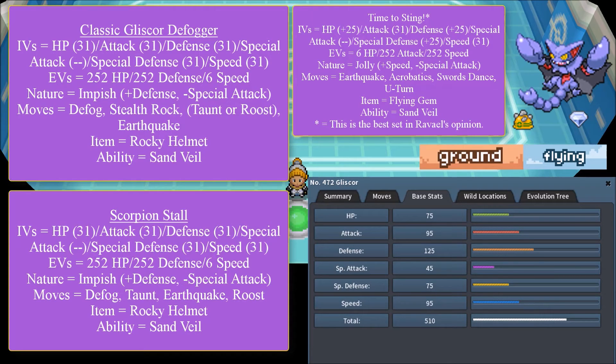Hyper Cutter is specifically useful for this offensive Gliscor variant — make sure it has Hyper Cutter if you're running Set 3. The Flying Gem complements Acrobatics very well. This is excellent for wiping Conkeldurr off the field: one Swords Dance, then Acrobatics — Conkeldurr is down and out. Heracross and Metagross are also threatened by this set. Metagross has a base Speed of 70 compared to Gliscor's 95, so there's no competition — you can Earthquake Metagross and Acrobatics Heracross.